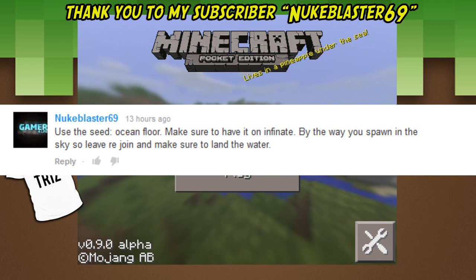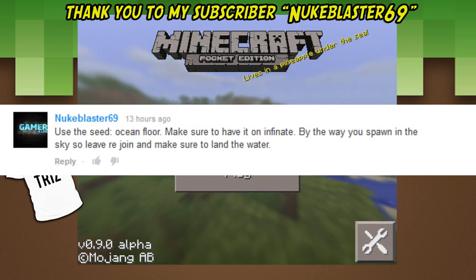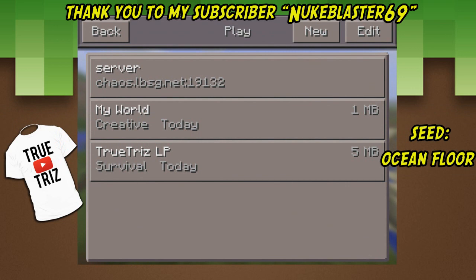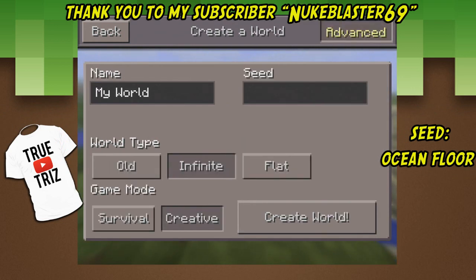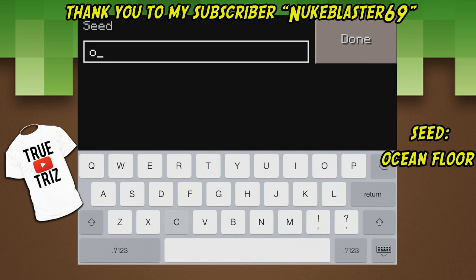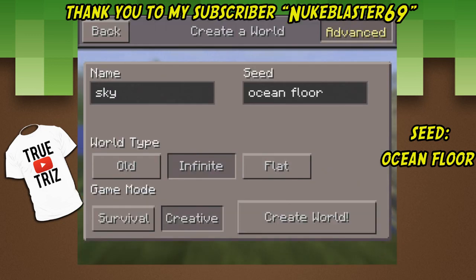So we've rejoined and make sure to land in the water. This is awesome — I've actually tried this out before and it works. The seed is 'ocean floor' — I'll rename it here so make sure you guys have the seed as 'ocean floor,' the world type as infinite, and I'm just gonna use creative for this just to show you guys what this is all about.